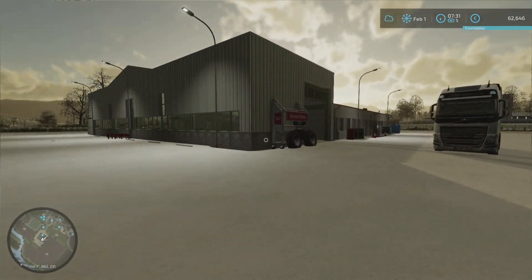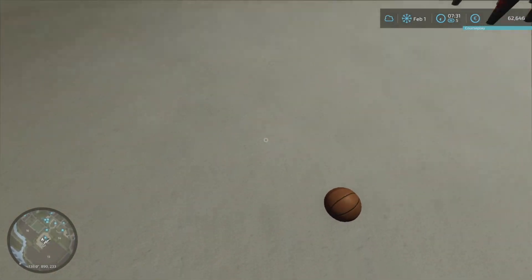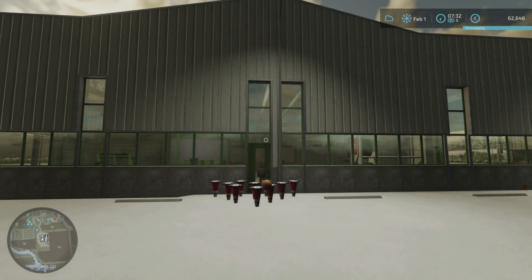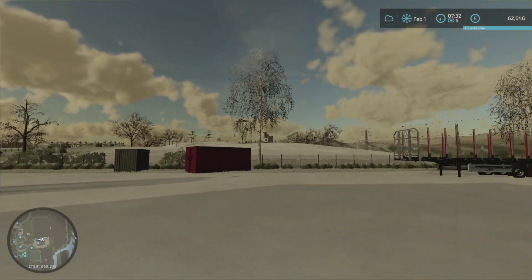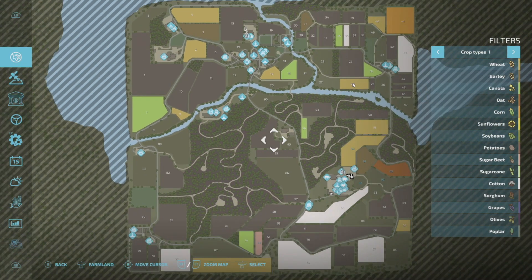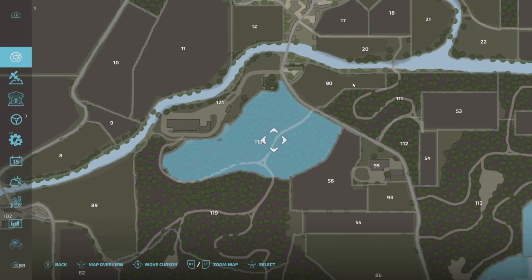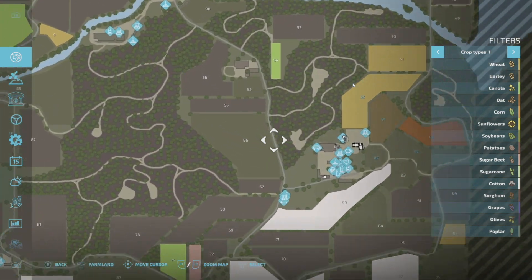Hello everybody and welcome back to the Valley of the Old Farm. We're at the shop and today we have plans to do some forestry, because I've realised that we own this forest just here. If we sold it we'd be able to get 268,000. I'd like to do a bit of forestry in there first before we sell it.